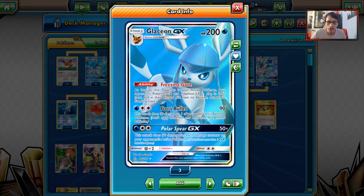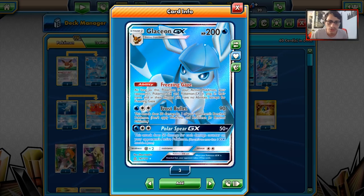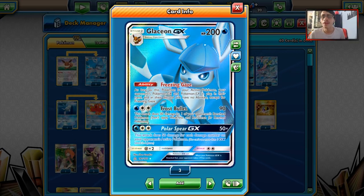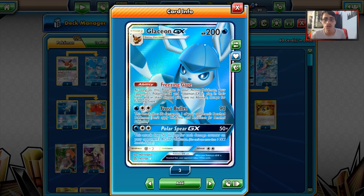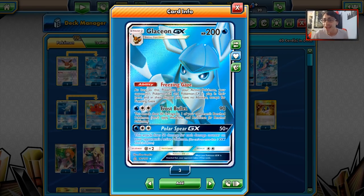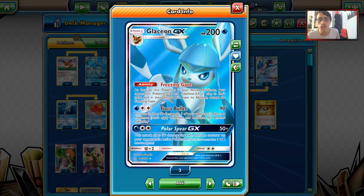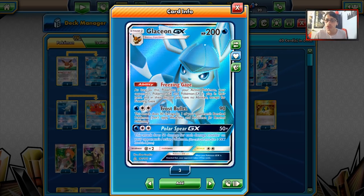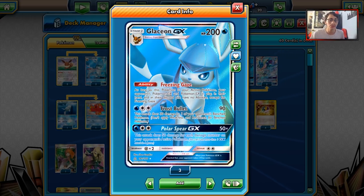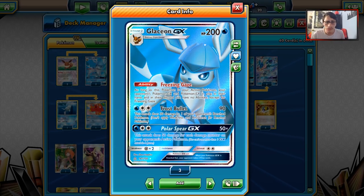Glaceon GX is kind of the main star of the deck. It's got a very good ability called Freezing Gaze — as long as it's your active Pokemon, your opponent's GX and EX Pokemon in play and in hand have no abilities. It's a very strong ability, mainly because it can shut down Turn 1 Brigette with Tapu Lele, Zoroark's Trade, Bloodthirsty Eyes, and Dawn Wings. Freezing Gaze can really cripple a lot of decks by removing that key ability they rely on.